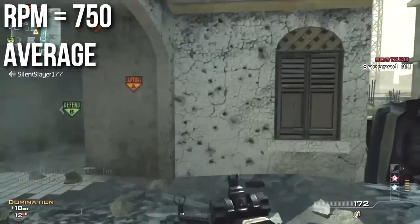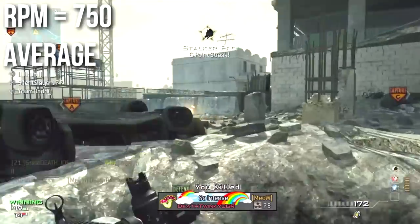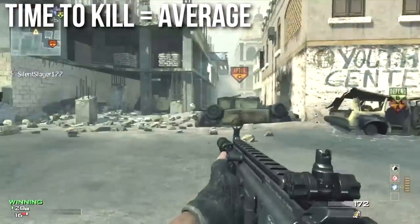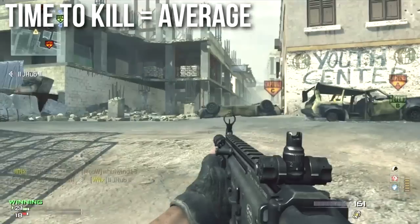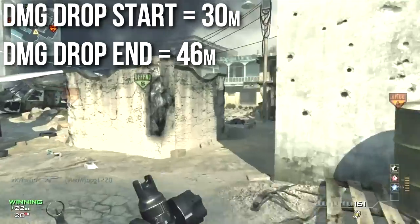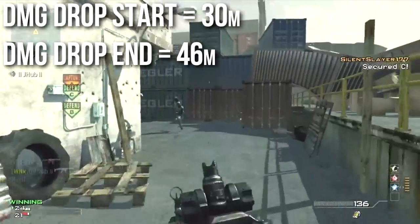The Scar shoots at 750 RPM, which is average amongst the assault rifle class. When you mix that with all the other damage and range statistics, you'll find it has a very average time to kill. It does slightly better than average in close range and slightly worse than average in long range, so the time to kill turns out to be pretty normal for this weapon. The Scar does have a pretty good damage profile — the damage drop doesn't start until 30 meters and it ends at 46 meters, so you have a pretty narrow band of drop that doesn't start until pretty far out there.